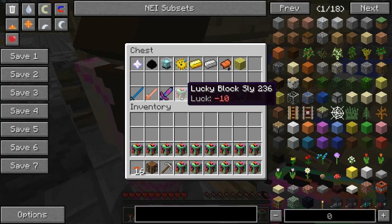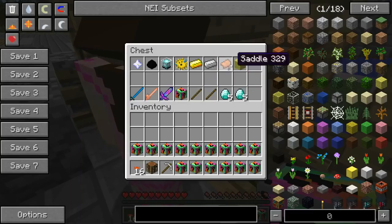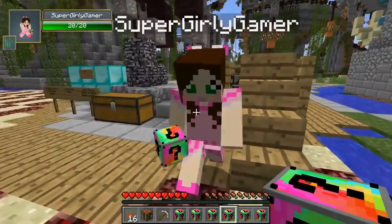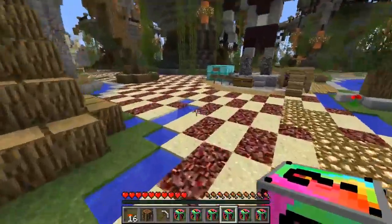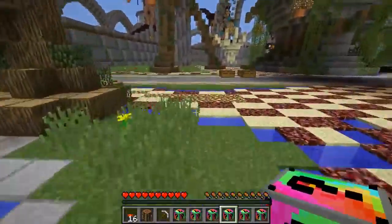A puffer fish will give you a negative 10 lucky block — the luckiest one we could have today is negative 10. Gold and iron, we can get some sticks, and we can trade in saddles and sponges for diamonds. And we get that stuff way over there! Right over there. Way over here in this beautiful area. Wouldn't it be funny for her to put anything in it? So we're gonna open up all these, and it's been very rare that I've gotten anything good.